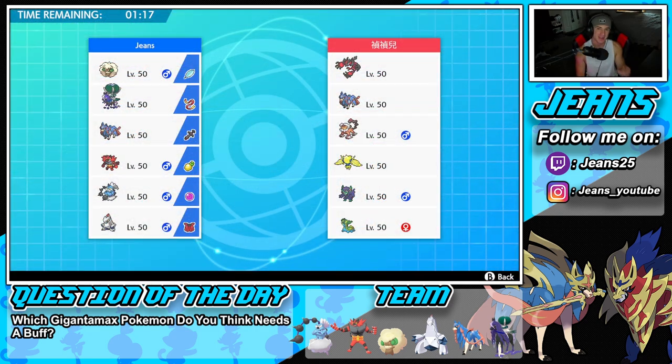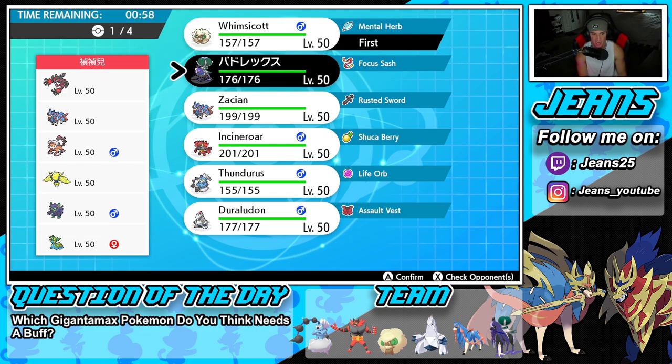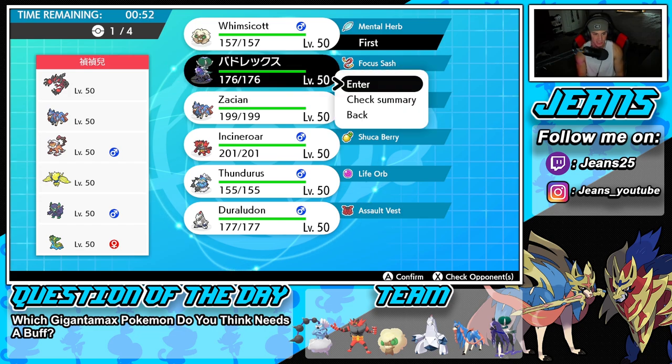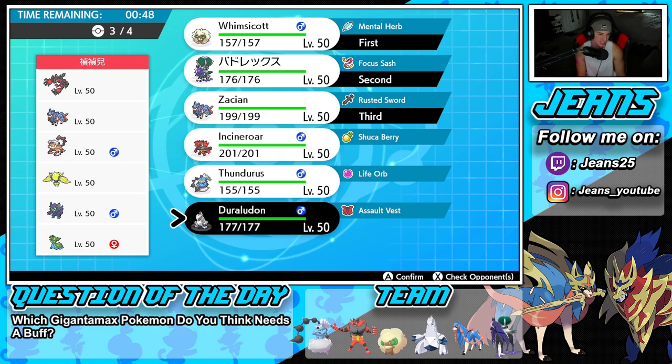Hopping into our second battle — that first battle was money, we got out there with the Duraludon, Dynamaxed it, showcased it to its fullest, and grabbed the win. We're going up against an Yveltal and Zacian team that also features Landorus, Regieleki, Grimmsnarl, and Tornadus. Whimsicott is solid for a lead, and Shadow Rider Calyrex just works well in most situations. I'm going to lead them.